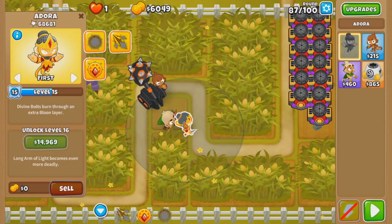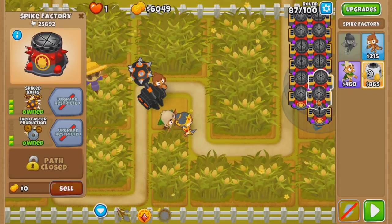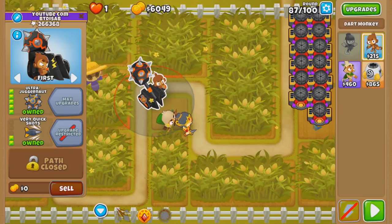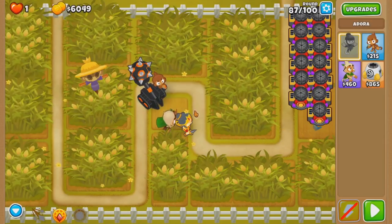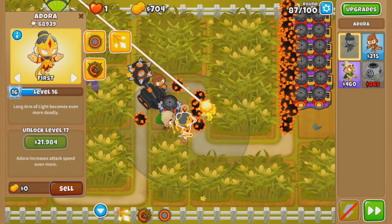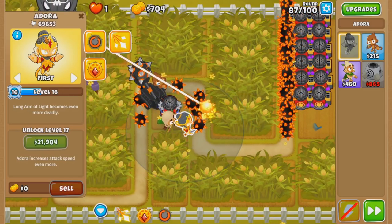What if I don't get rid of the Ultra Jug this round, but get rid of the Spike Factory instead? Because right now the only camos coming soon are rounds 90 and 93 — those are only DDTs, a few of them. So maybe if I sacrifice enough Spike Factories to get level 20 Adora this round, and then slowly build it back up for round 95, we can still win. I'm gonna try that before I get rid of this guy, because I really wanna keep him — he's good DPS. Bum Rush, level 20. Killing every Spike Factory in the process.